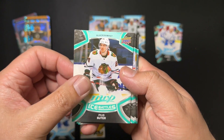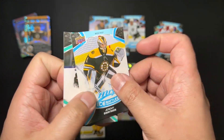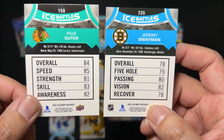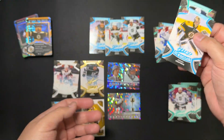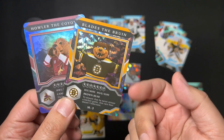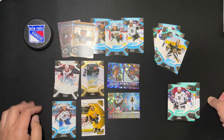We've got Suter versus Jeremy Swayman — I guess it's a breakaway or a shootout. Overall, Suter is a little bit better than Swayman: better speed, better strength, better skill, better awareness. So Suter wins. We ended up with two mascot cards — a coyote and a bear. This bear's team might be winning the Stanley Cup this year. Anyway, thanks for joining, guys.